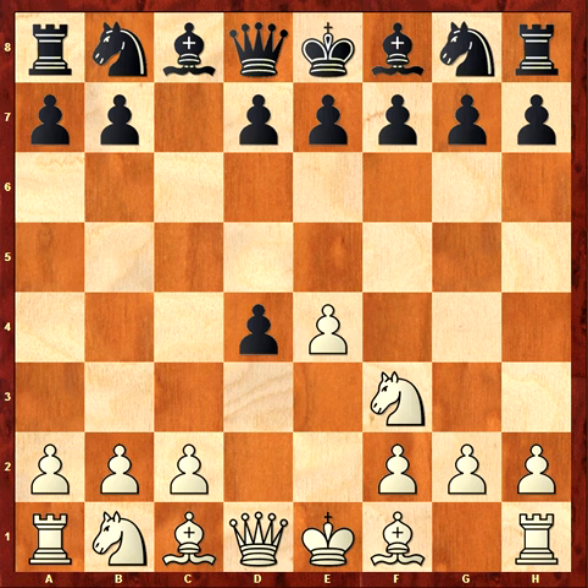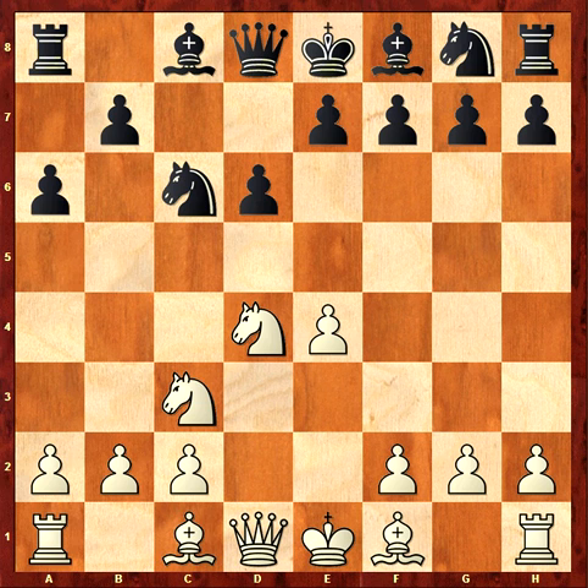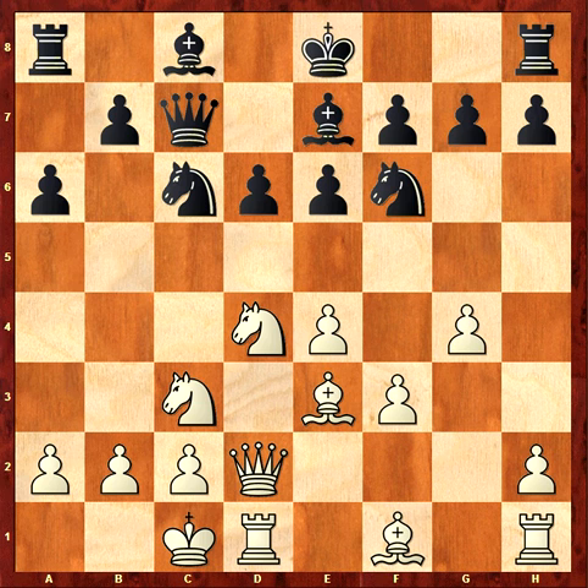After the Najdorf setup, black played knight e6, which is correct. I took the pawn, d6, knight e3, a6, and bishop e3. Then e6, queen d2, castle, long f3, bishop e7, g4, and b5.